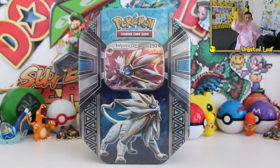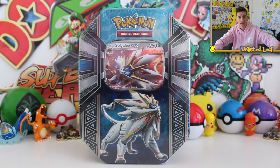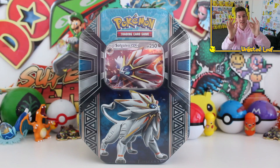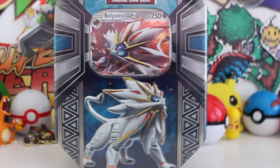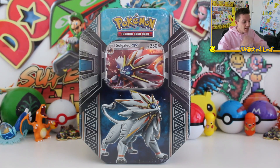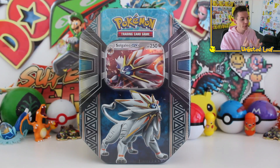The day has finally come guys! Pokemon have blessed us with more Pokemon tins. It's been literally about four months since we last opened one, but I'm so pumped up because today we are unboxing none other than the Solgaleo GX Blue Tin. Pokemon need to pull their socks up - it's been absolutely ages, and I've been craving a tin opening, an English Boost Pack opening, and we've got both of them today.